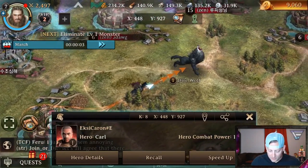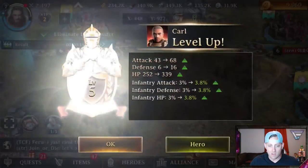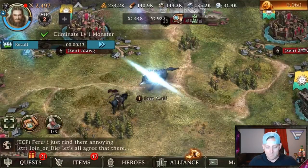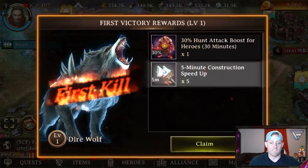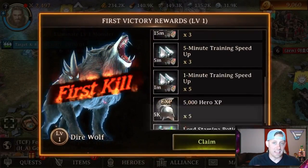Hero details, speed up, recoil. I'm going to let it go in regular time. I want to see this battle happen right now. And as you can see, I'm leveling up — level 5 hero right now. I'm going to hit OK. The battle is happening, and this is pretty cool how it's being done. It looks like I was victorious here. First kill successful!